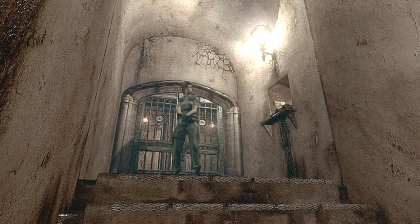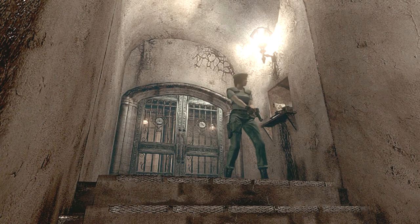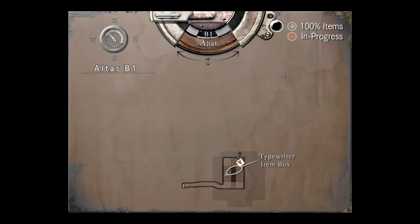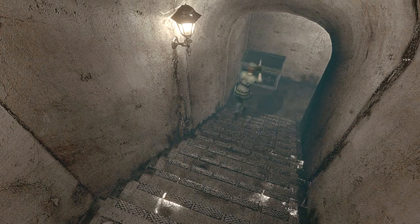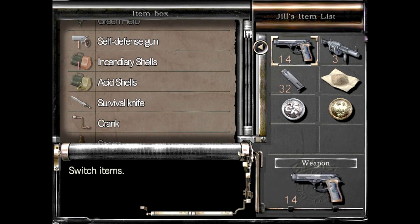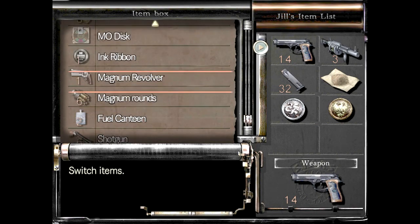The game prompting me makes me feel like maybe I should go back to the item box and get all of my heavy duty weapons. I don't feel good about this. It's an old typewriter — if I had an ink ribbon, I could save my progress. There's an item box. I'm not going to save right here because I saved just before I came over here, but I am going to shuffle some items around.